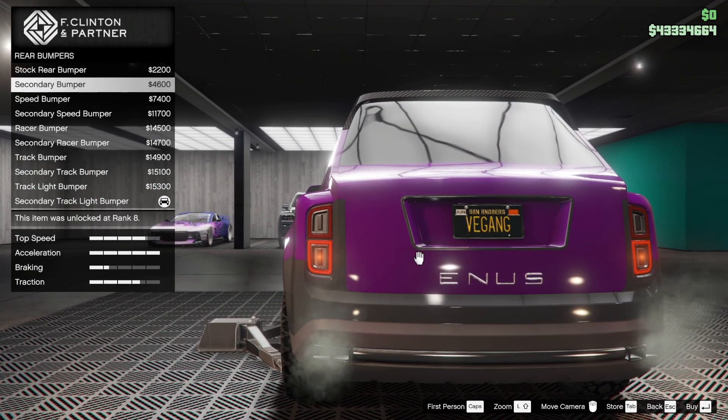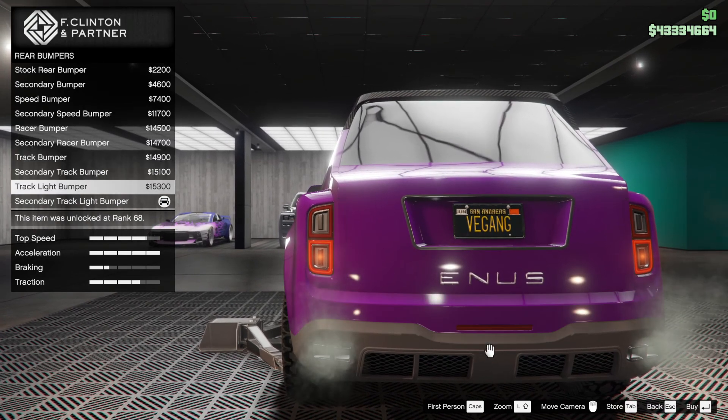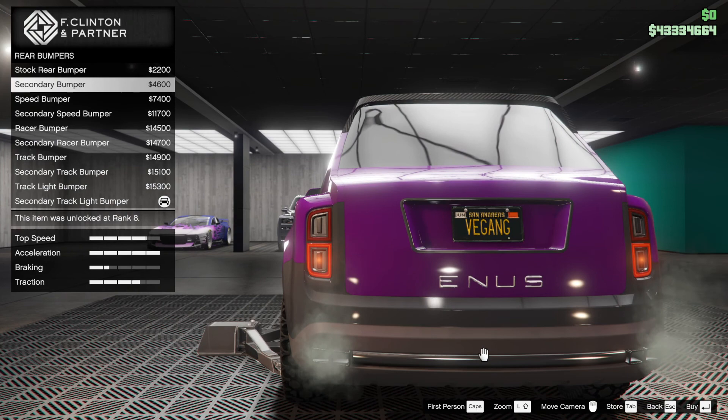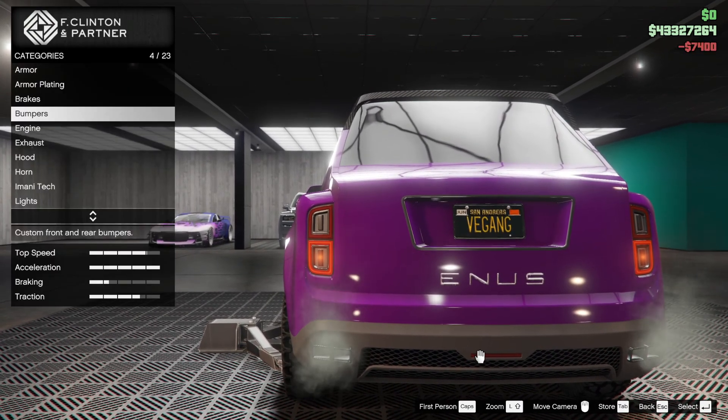Speed bumper — what the hell does that even do? I don't know, it makes a few vents down below. If I can concentrate for half a second on this customisation — speed bumper it is, that's the one. It's also 7,400 — bargain. Engine is all done, we can't do anything else there.